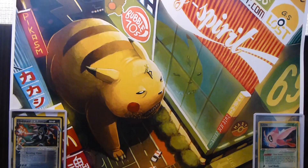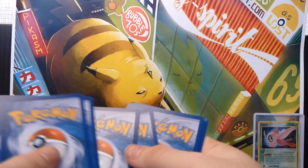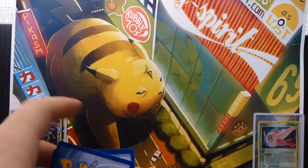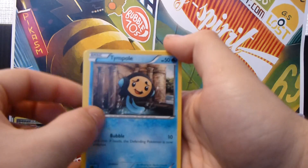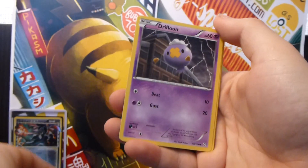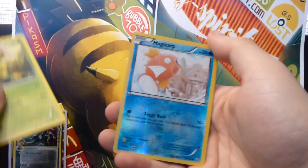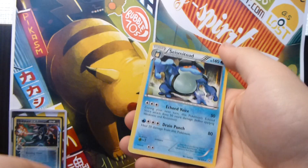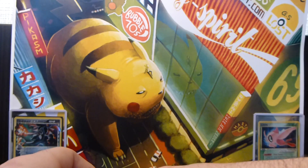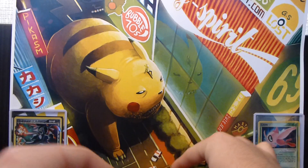Next we have a Gyarados pack. Alright, so we have a Tympole, a Dano, a Phoebe, Spheal, Drifloon, Roselia, Swablu, Maractus, a Magikarp Reverse, and a Seismitoad Rare. Another pretty disappointing pack.